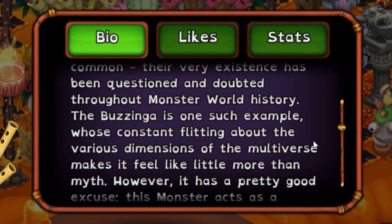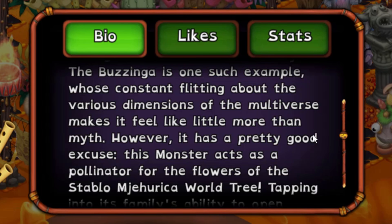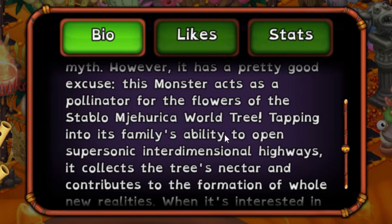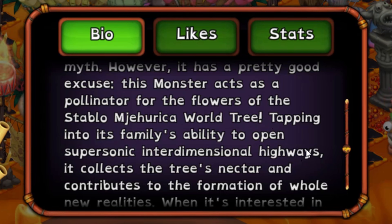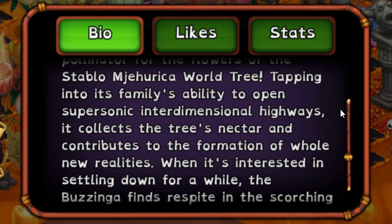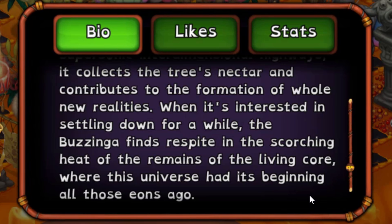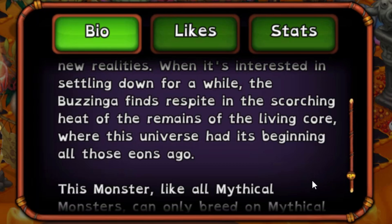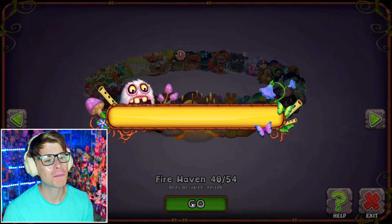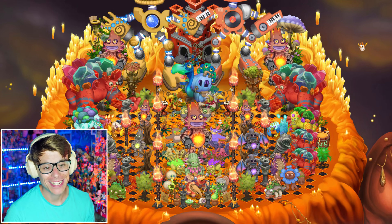Let's read this thing's bio — all mythicals have something in common: their very existence has been questioned and doubted throughout monster world history. The Bazinga is one such example, whose constant fleeting about the various dimensions of the multiverse makes it feel like little more than myth. However, it acts as a pollinator for the flowers of the Stablo world tree, tapping into its family's ability to open supersonic interdimensional highways. It collects the tree's nectar and contributes to the formation of whole new realities.